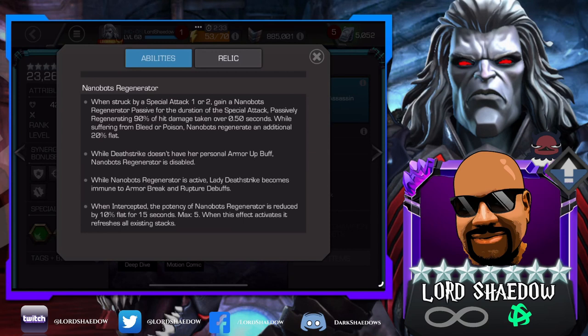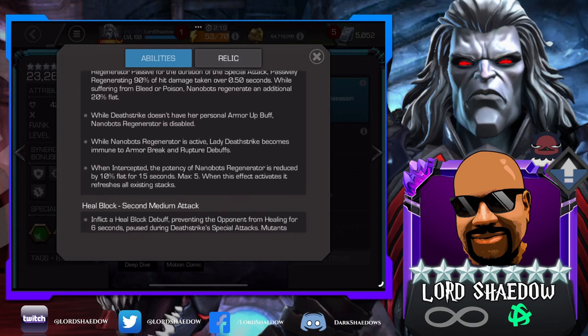While Deathstrike doesn't have her personal Armor Up buff — so if you're fighting her, you want to remove that Armor Up — the Nanobot Regenerator is disabled. While it's active, she becomes immune to Armor Breaks — so you need to break that armor before that happens — and Rupture debuffs. So we've now got Scorpion and Lady Deathstrike as champions with Rupture immunity.